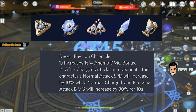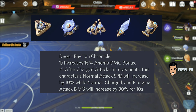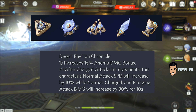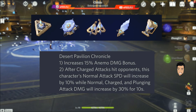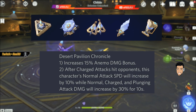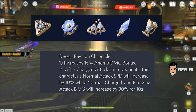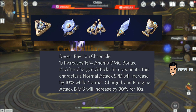Let's talk about the artifact set called Desert Pavilion Chronicle. It's related to Anemo damage bonus. In two-piece, it provides a 15% Anemo damage bonus. In four-piece, after a charged attack hits an opponent, this character's normal attack speed will increase by 10%, while normal, charged, and plunging attack damage will be increased by 30% for 10 seconds.